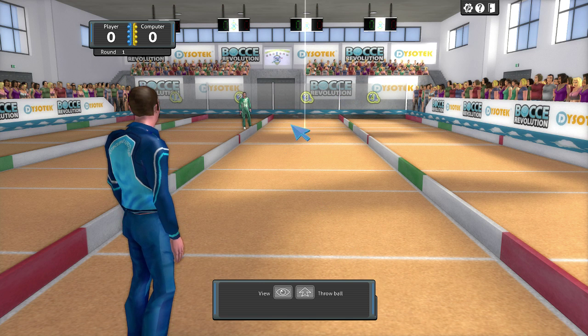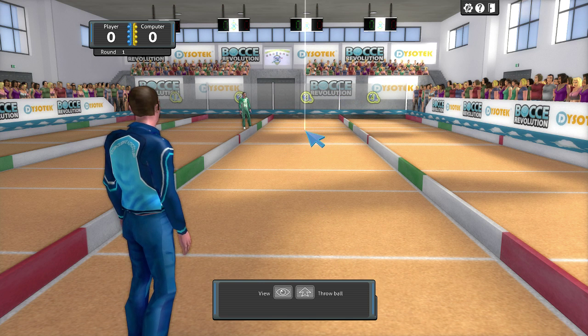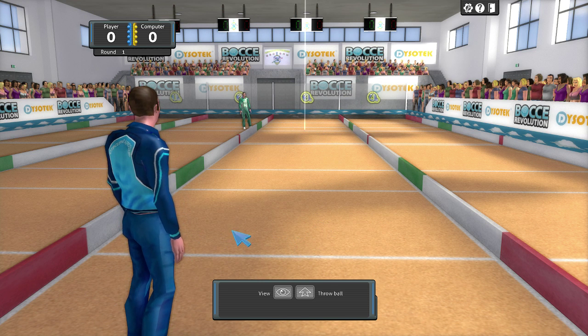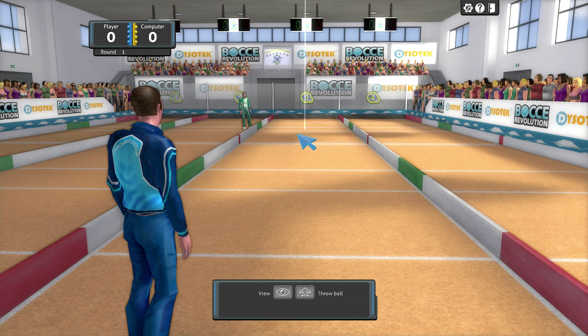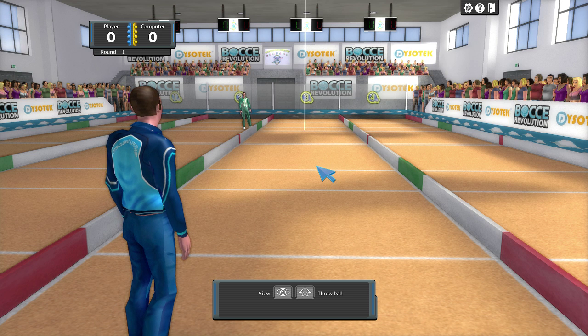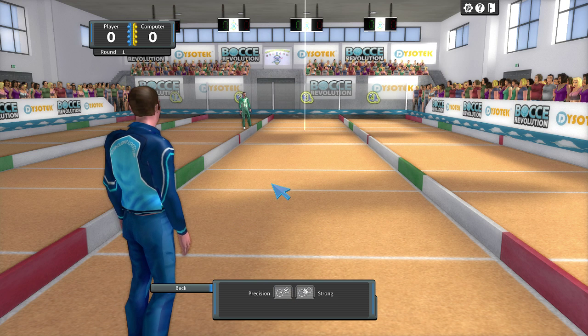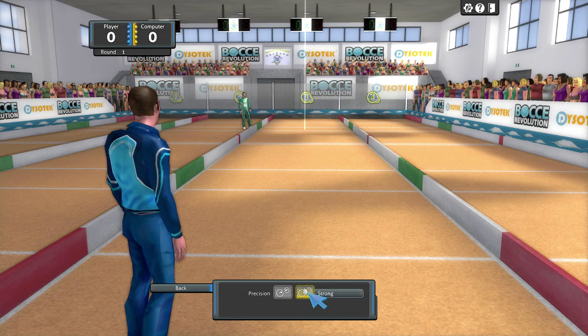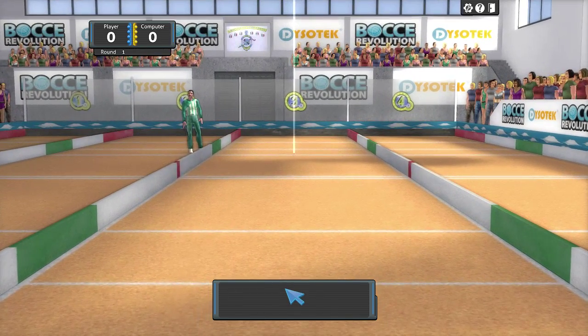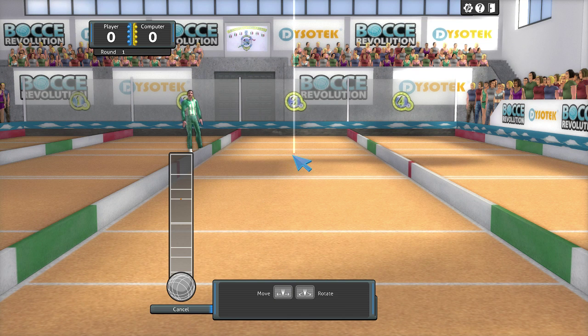So the goal of the game is this tiny little ball right here, and you're supposed to throw a bigger ball and try to get it as close as you can to that ball down there. It's sort of like shuffle puck or something — the game where you throw little pucks across sand. So there's different options; it's kind of like bowling. If you want to get close to the ball, you do precision. So I'm going to do precision.